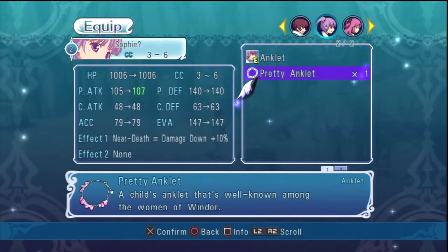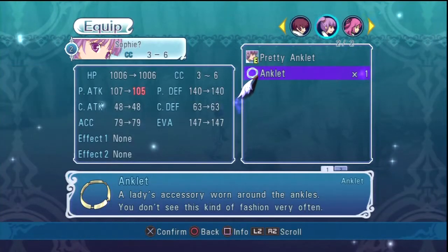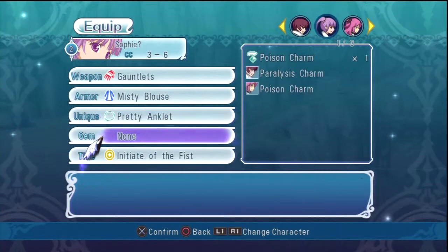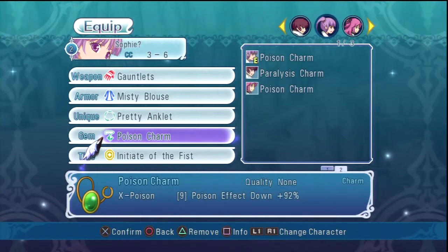I have a pretty anklet. Near death reduces damage — I guess that's what damage down means; it decreases damage by 10 percent. What does this do? Nothing — it's just a normal anklet. I'll give her a poison charm.